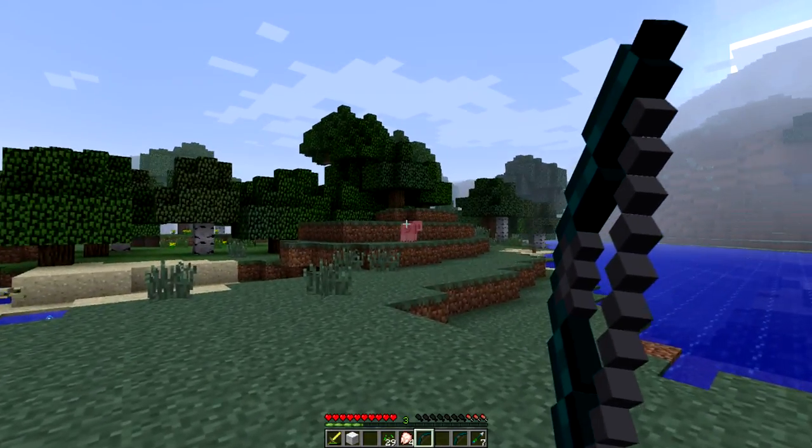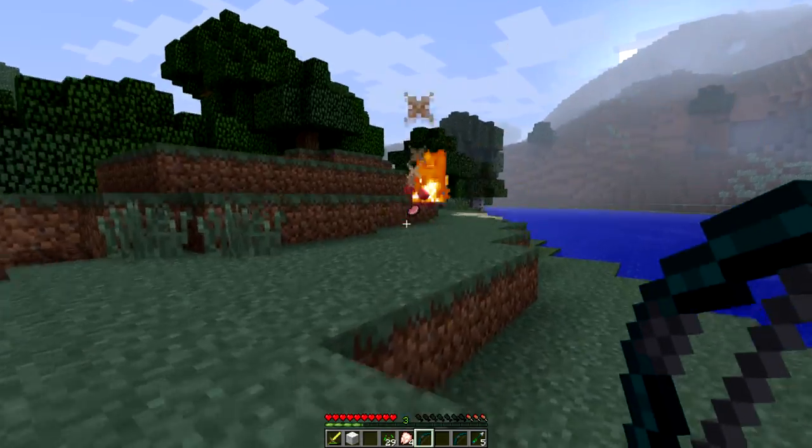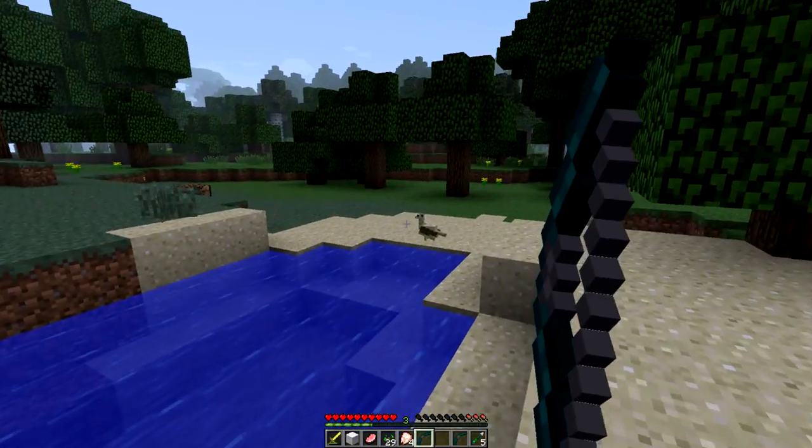We take these peacock bows and shoot the peacock arrows, and they actually act as a fire bow. It's very cool — I believe it's an instant kill every time. That's pretty much the new additions to this mod.